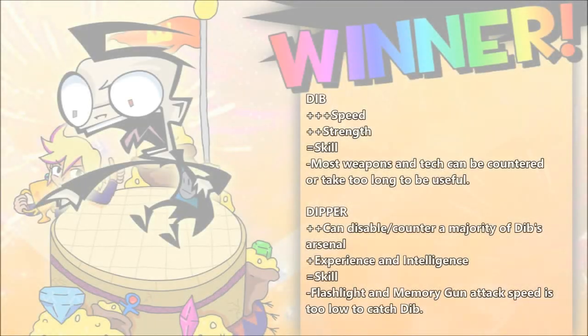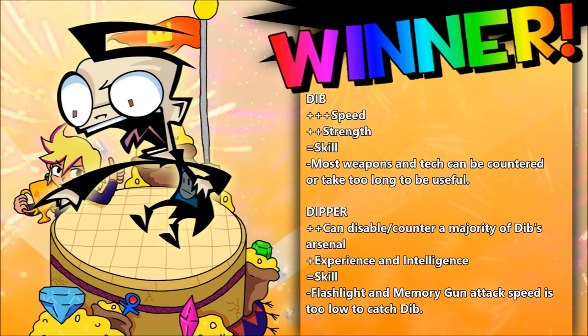But even so, the winner is Dib Membrane. Dipper's arsenal and intelligence when compared to Dib is pretty wild — Dipper literally has every tool needed to counter pretty much any tool of Dib's, and with his big brains he should be able to come up with a good strategy. It's just unfortunate that in the end, it wouldn't do much due to Dib's much greater stat advantage. Dib is thousands of times stronger at city level compared to Dipper's multi-city block level, and he's hundreds of thousands of times faster. Dib is just way too strong and way too fast.